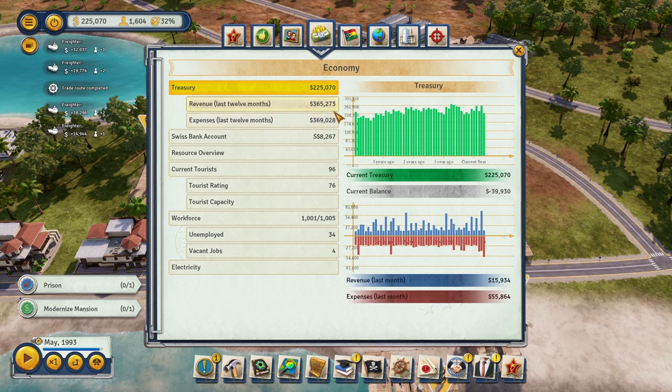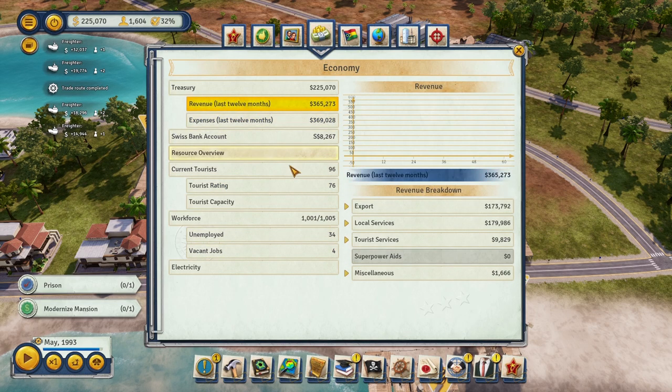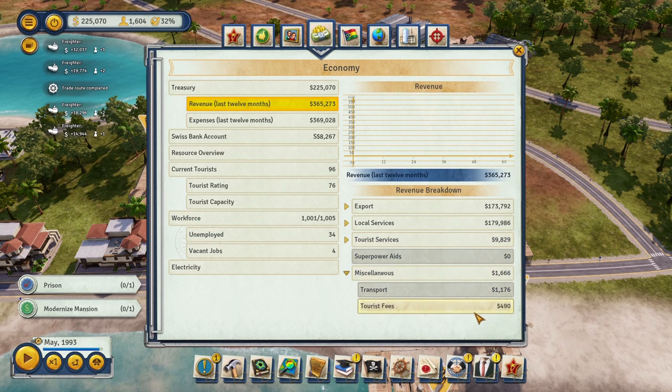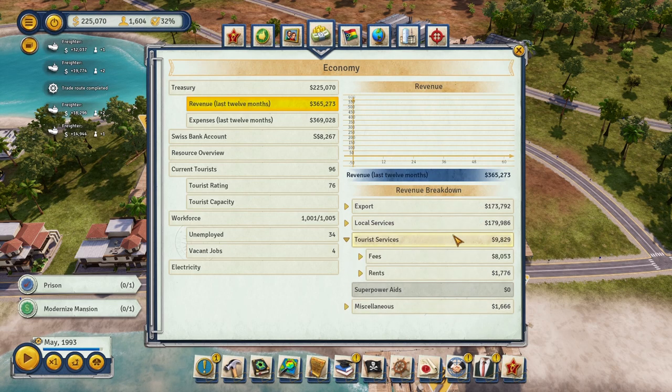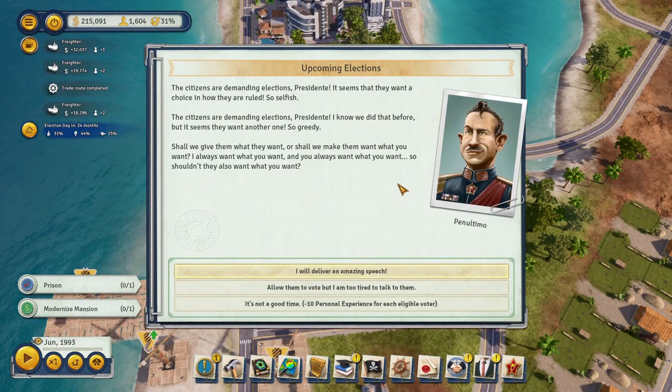Our economy is looking healthy — about a $4,000 deficit which isn't bad at all. Our tourist rating is 76, which is not bad. Revenue from tourist services is about $10,000. Let's track that as a baseline and see how much we make from tourism by the end of this episode. Another election — it doesn't look like they're going to like me this one.